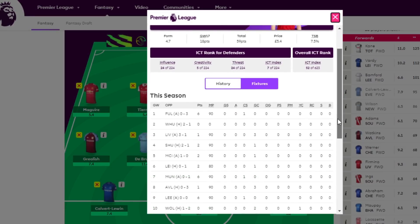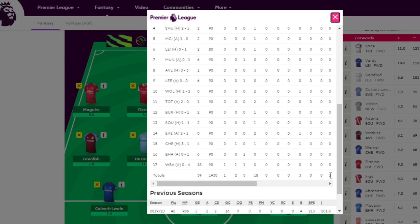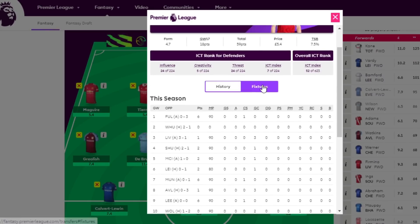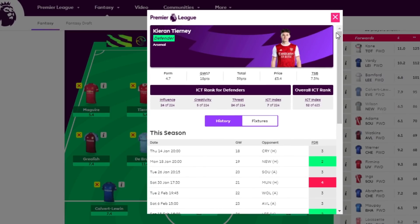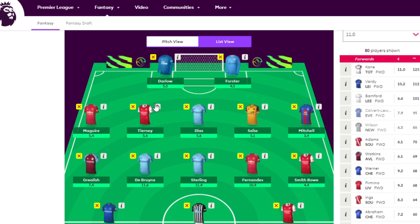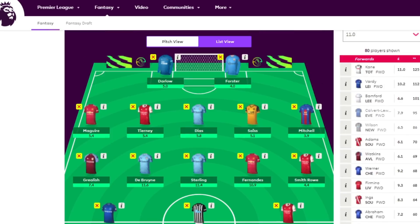Tierney I have to highlight — most chances created of any defender since the beginning of December, and he scored a great goal against West Brom for 18 points. Tierney has been so good this season, somewhat overridden by Arsenal's poor form, but trust me he's a quality player. If you don't go for Leno and you go for Darlow, I would definitely say go for Tierney if you had to pick one Arsenal defender.